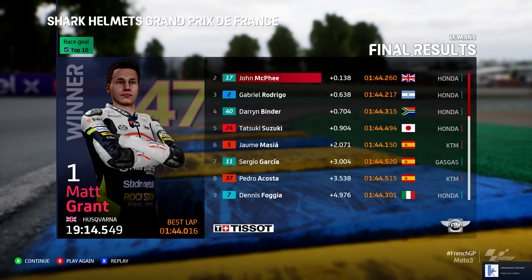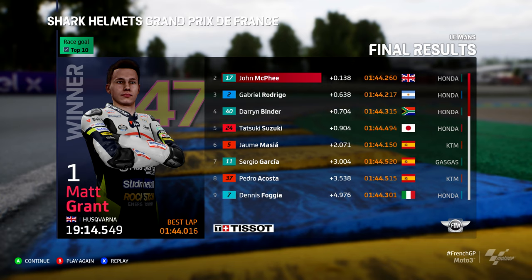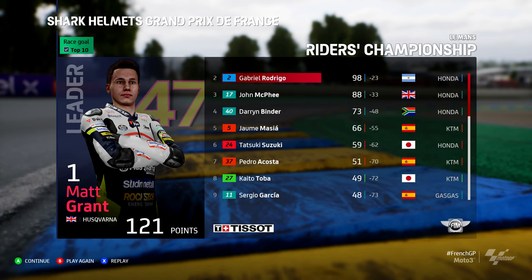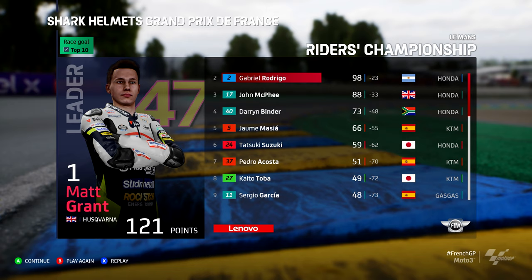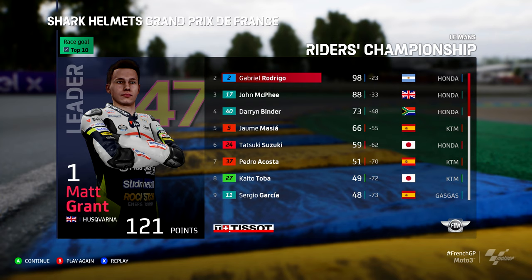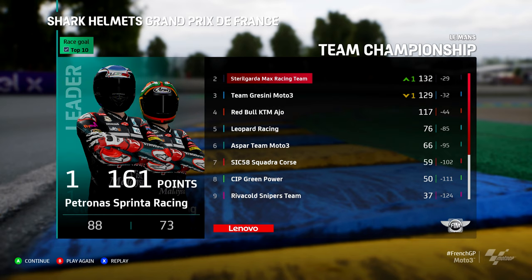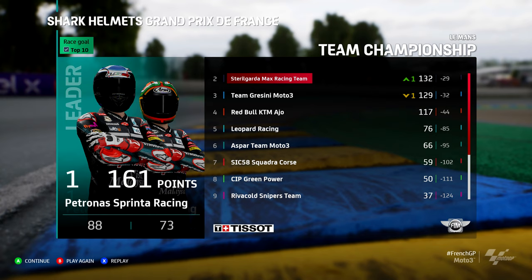Brilliant finish, guys. Wow. Ladies and gentlemen, what a victory for Grant. Looked like he was dead in the water with five tenths of a second behind coming out of Garage Vert, but ultimately Grant wins. McPhee second and Rodrigo takes third. So Grant wins here in Le Mans and extends his championship lead now to 23 points over Gabriel Rodrigo, and a further ten points ahead of championship rival John McPhee, who has just been beaten into Recordermont. Absolutely phenomenal finish. Patronas Sprinter Racing are up by 29 points over the Sterilgarda Max Racing team in the team championship.